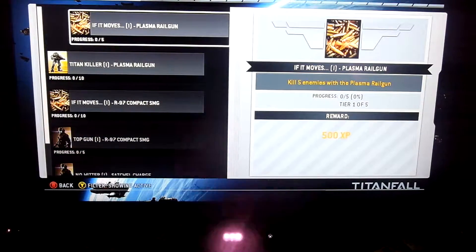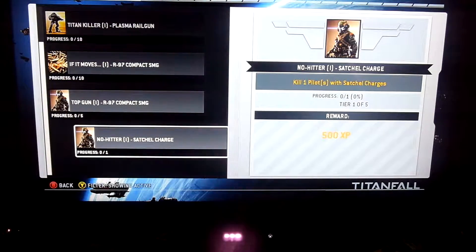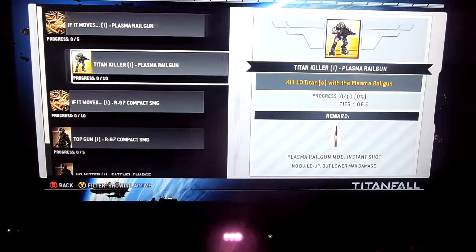The best advice is: as soon as you unlock the railgun, use it. And the compact SMG, as soon as you unlock it, just use it. Same with satchel charges. This way, by the time you get to around level 50, you'll be ready to go.